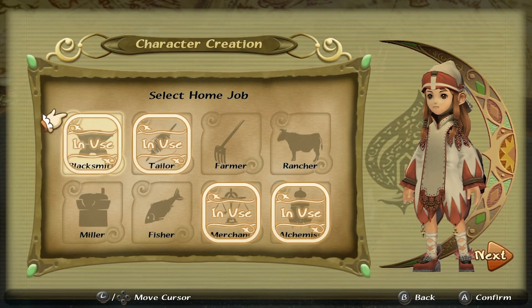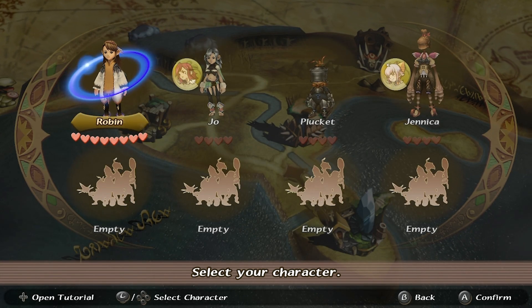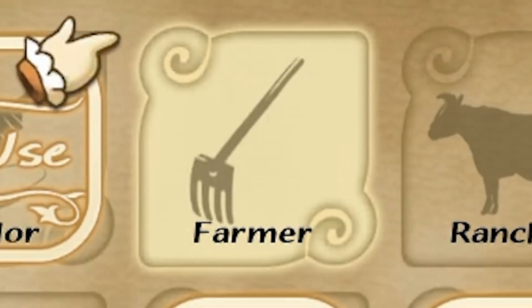There are a total of 8 occupations for you to choose from when creating your character. Conveniently, that's the same amount of character slots you have per save file. These are Fisherman, Tailor, Miller, Blacksmith, Rancher, Alchemist, Farmer, and Merchant.